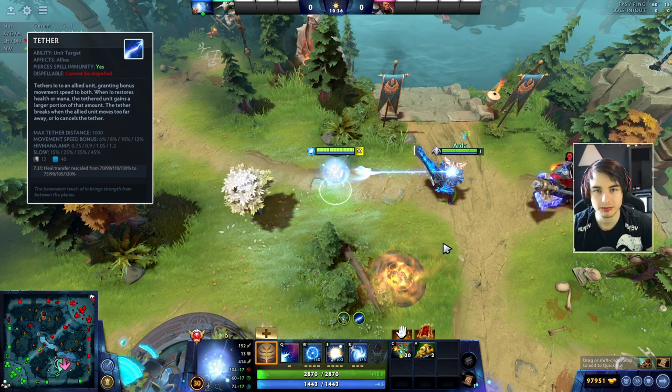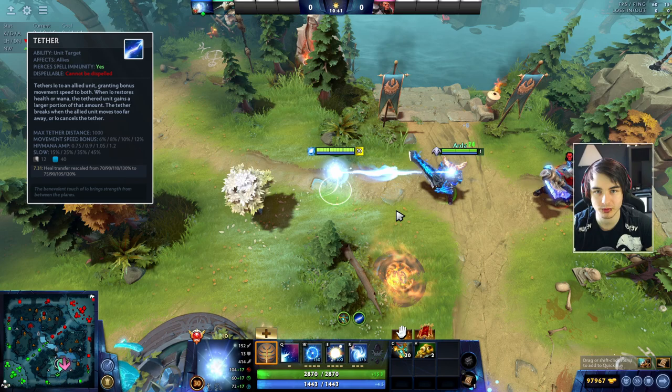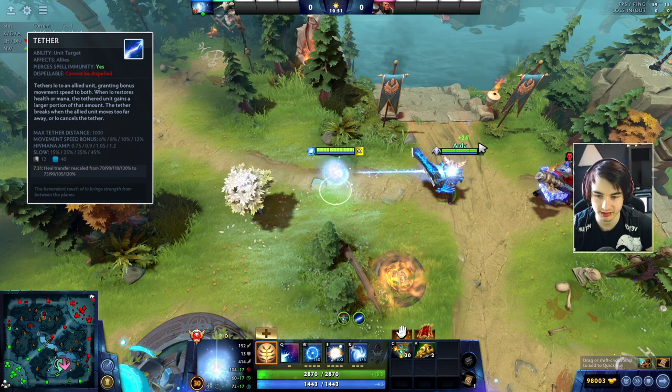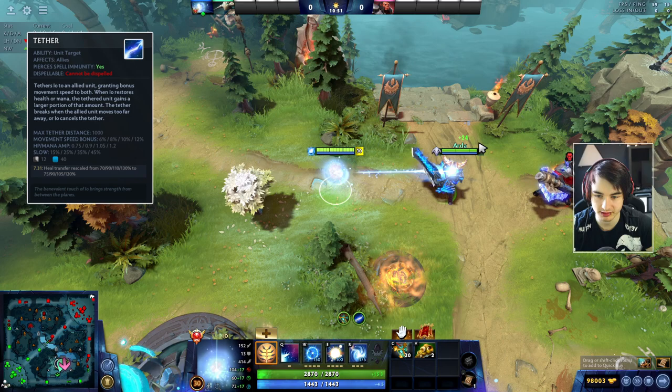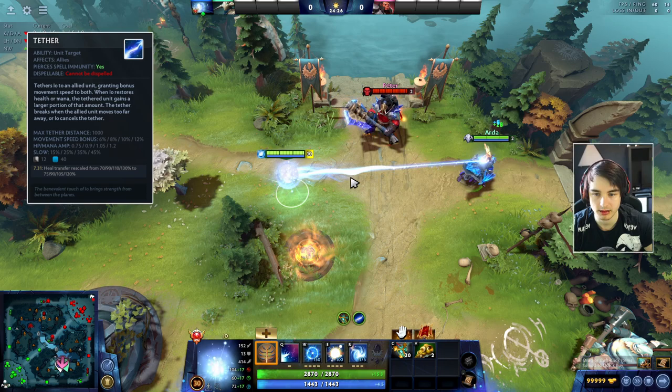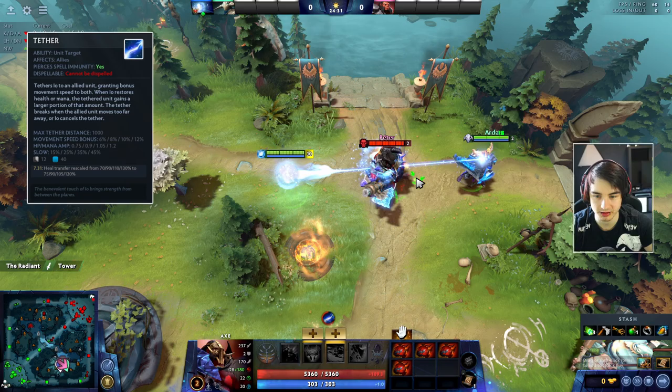This is really important - this is why we don't buy boots on IO. But the most important interaction is that we also share our HP regen and all of the healing that we gain to our tether partner by an amplified amount. Right now I have 15 HP regen and the Sven gets healed up by 26 every second. I can also use items such as Holy Locket or Mekansm onto myself to heal up my partner. Tether will also slow enemies that are standing in the tether by a huge amount.